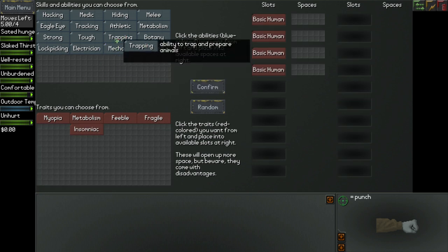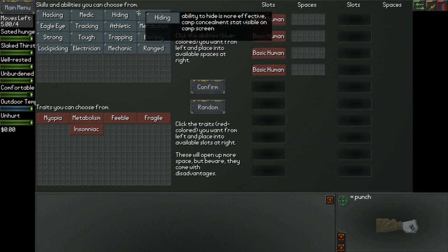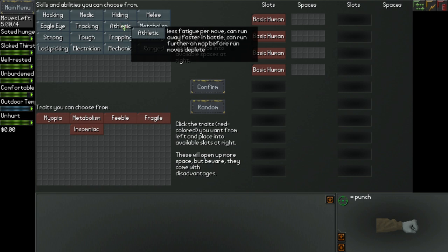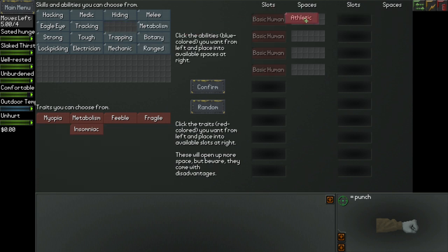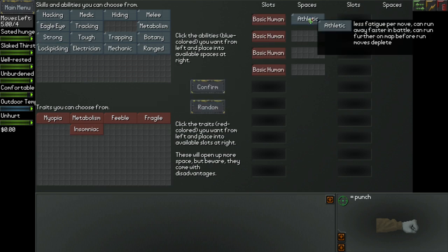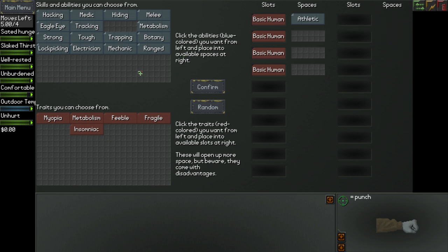I'm not entirely sure what all of these do precisely, but I know some of them. I'm definitely going to want to take Athletic — it allows me to do more things per turn. Because remember, it is turn-based. I also want to take Botany, because starving is something you're really going to have to deal with. It's not going to matter in the short term — in the short term you're going to worry about simply staying warm. But in the long term, you really need food.